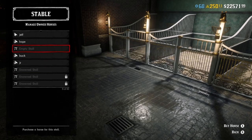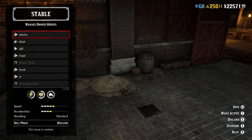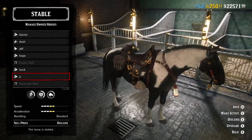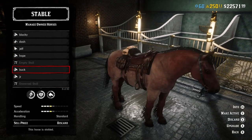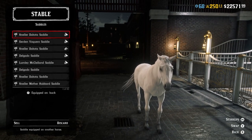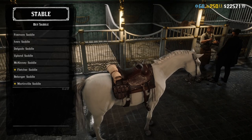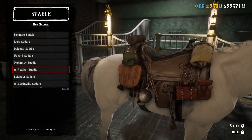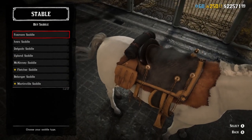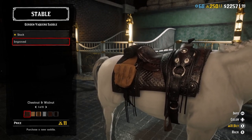So we've got Jeff — we're gonna click on Jeff. You're gonna want to buy a saddle. If you already have a horse and just want to use an existing saddle you can, but for the purpose of this video I'm gonna add a saddle. The saddle has an impact on how fast your horse can go. I think it's this saddle here — click Improved — and that will cost 11 gold.